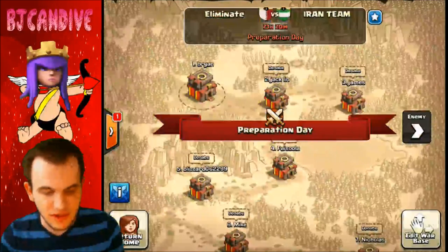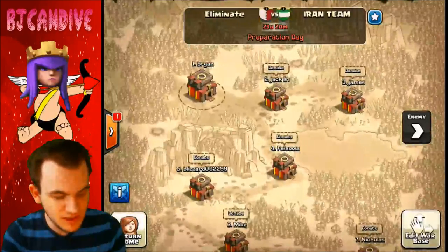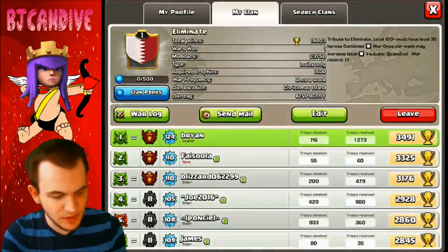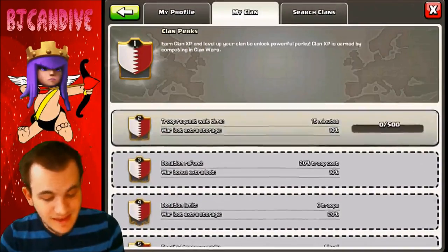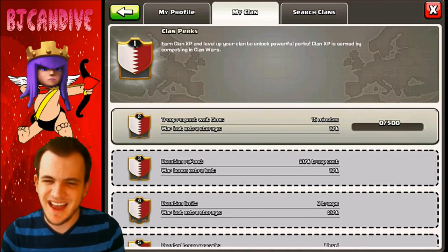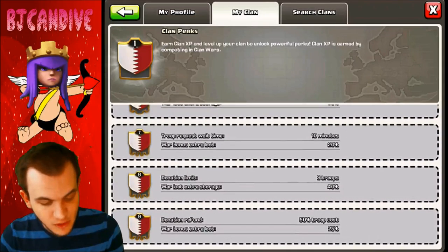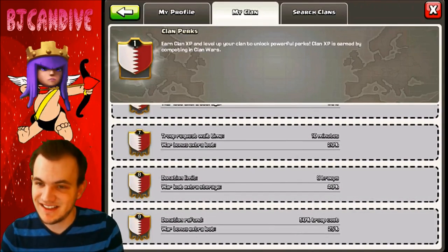They also released a whole bunch of new stuff for clan wars — you're gonna be getting XP for your wars, which is pretty sick. And clan perks — looking at it at first I was kind of like 'eh,' they're not that good, but once you get up there, requesting troops every 10 minutes is awesome.